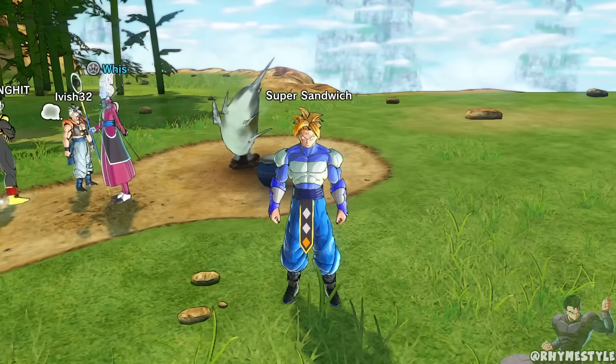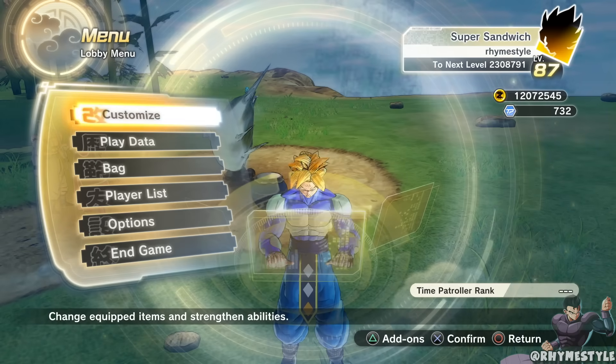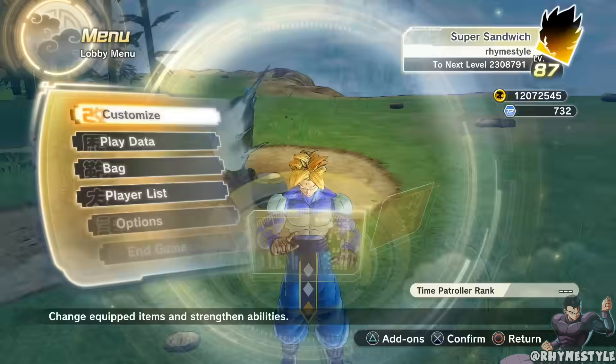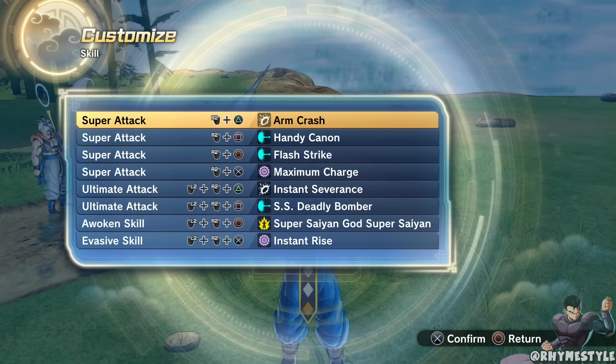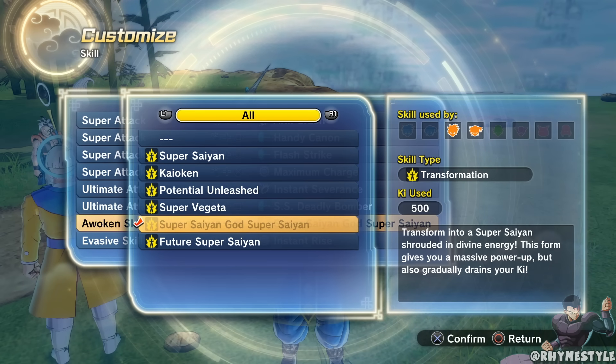Now the question is: what if you don't have time to get to level 90? Well, I got you. If you notice in the top right corner, I'm level 87, and if I pull up my moves — BAM! Super Saiyan God Super Saiyan, there it is. You can see it: transformed into Super Saiyan shrouded in divine energy. This form gives you a massive power-up but it also gradually drains ki.